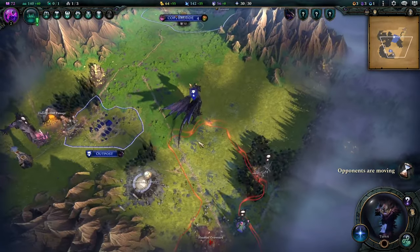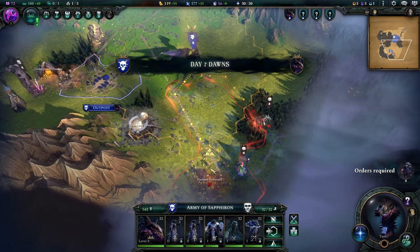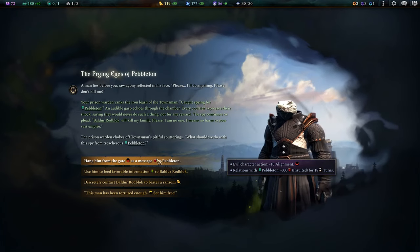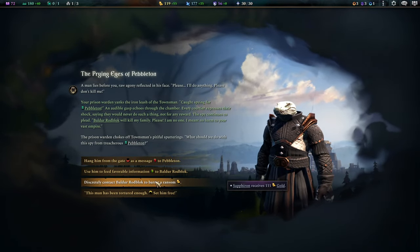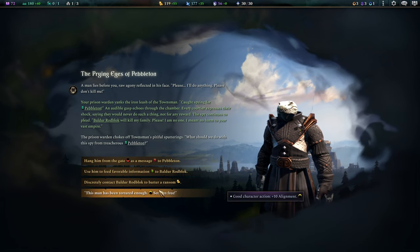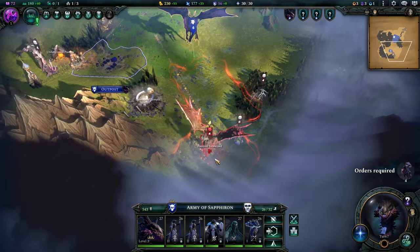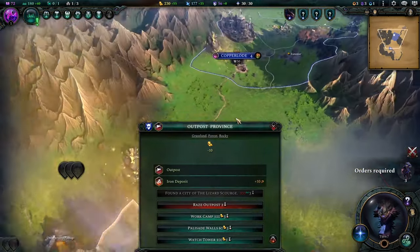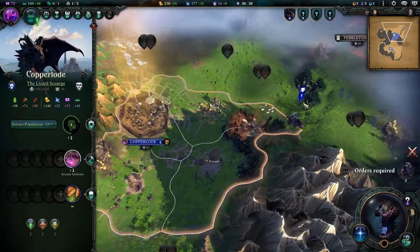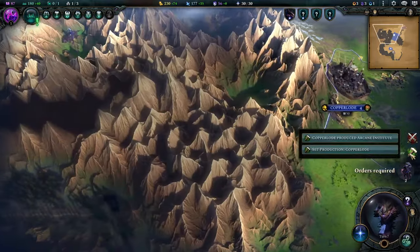Let's get the Arcane Institute and pass turn. I think we roll down and try the Haunted Graveyard. We'll ransom the prisoner and take his money. Dude, we're about to have a dragon fight — it's going down. There can only be one. The dragon duel: the bone dragon versus me.